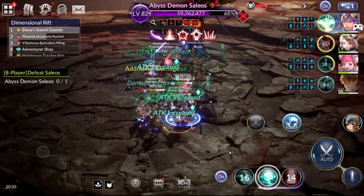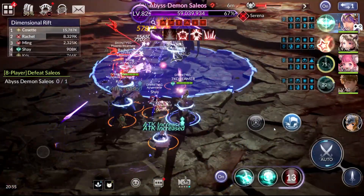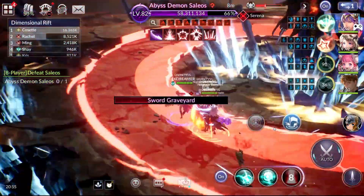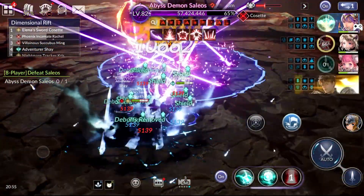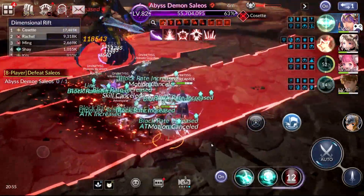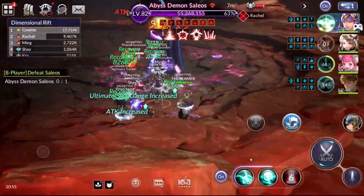So the way the team works is that Shay and Rudy will really, really help you. That's why I think the first page of heroes — the four you really want to have on the same slider — when setting up the team, make sure Karin, Shay, Ming and Rudy are on the first four boxes on the right so that they'll be on the same page and you don't have to toggle between them when using their skills.